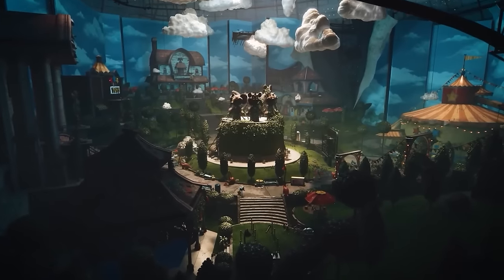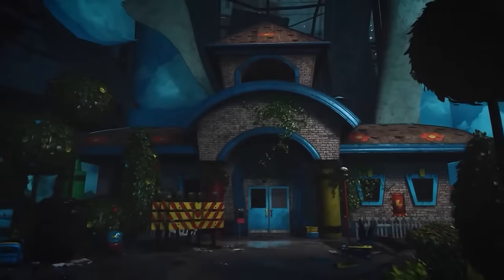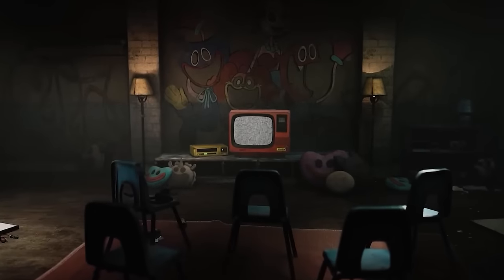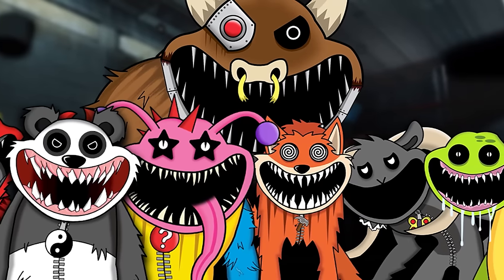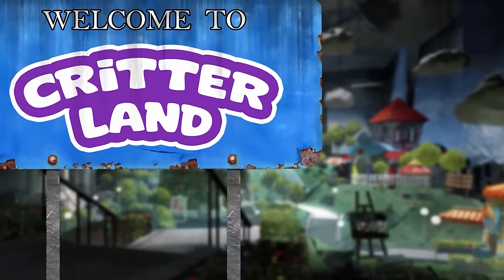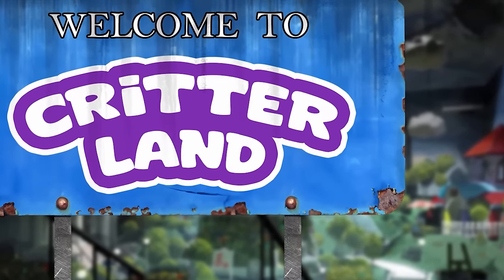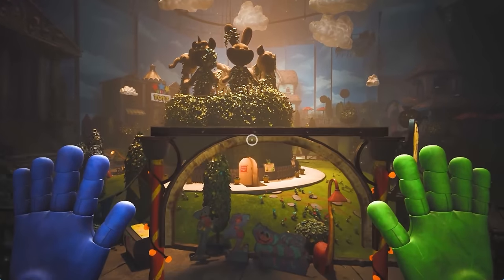The player now realises exactly where they are. This place was meant to be a sanctuary for all the Smiling Critters to live, including the original gang and all the other new members as well. Half of the critters were forgotten about and forced to live in the deep dark depths, but the other lucky few made it into the Critterland sanctuary where they can live safely. But as to whether this place is safe for the player is another question.